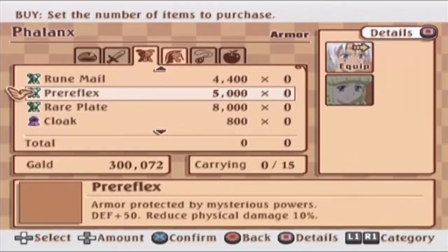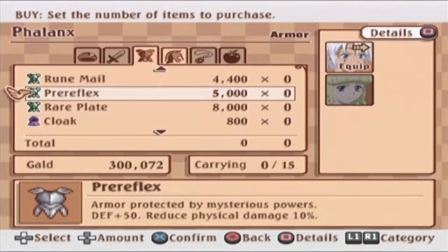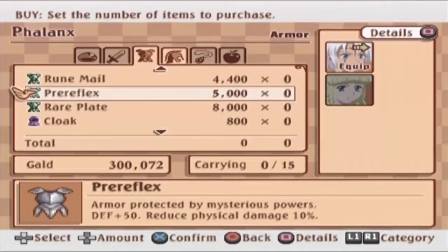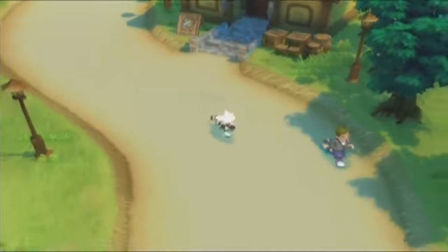That's a lot better. You just get three extra defense with this one, but this one has a 10% reduction on physical attacks. So it's like, why would I buy the other one when this one's clearly better?